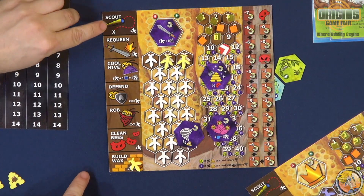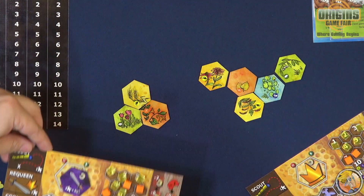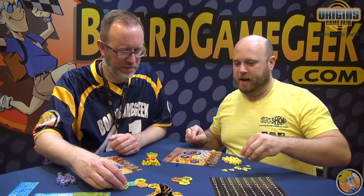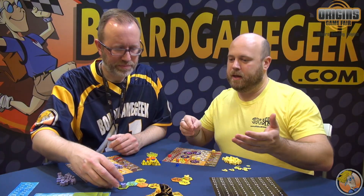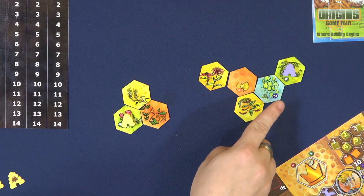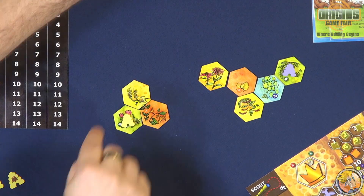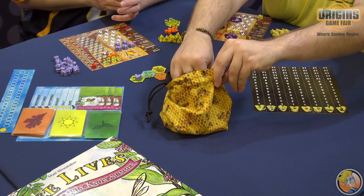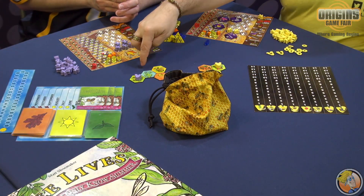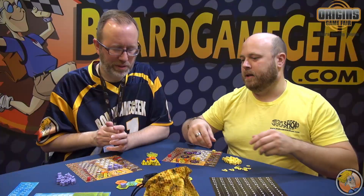The final action we can take is scout. Over here we have the shared map. Starting off, we're just on these two bloom tiles here. But eventually when you take the scout action, you go and dig in this bag and pull out a new tile. You point where you're going to put it before you see what it is, and then you plunk it down. That's how you grow the map.